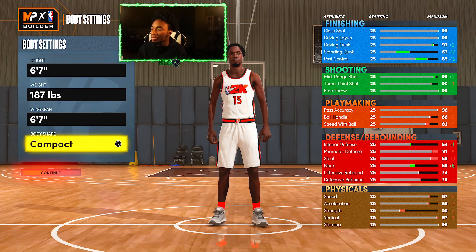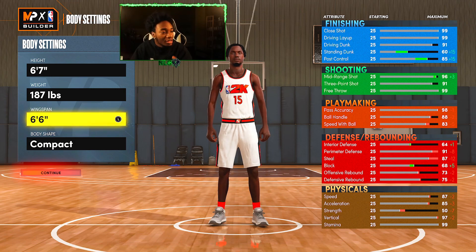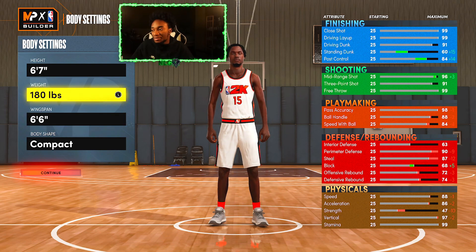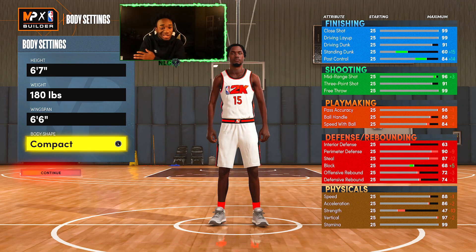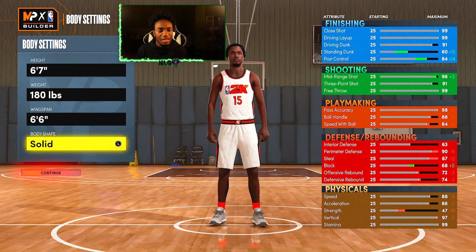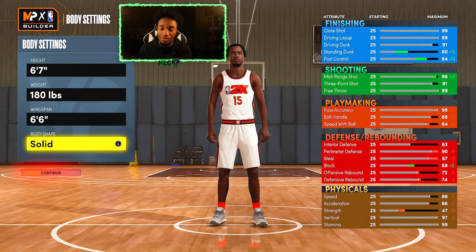Look at the stats, dawg. We can lower the wingspan one. If y'all don't know, you need a 91 three-pointer to get Hall of Fame Circus 3s — that's the badge we're going for. 91 driving dunk, 91 three-pointer, 88 ball handle, 91 perimeter defense on a 6'7 guard. This is basically just a giant play shot. I would minimize the weight. For the body style, LaMelo's got a little muscle on him right now, so he's more of a solid build. 6'6 wingspan and solid. If you guys see the wingspan is lower than the height, that's how you know you did this glitch right. If you messed up, bro, go back — you can't really get this without the glitch.